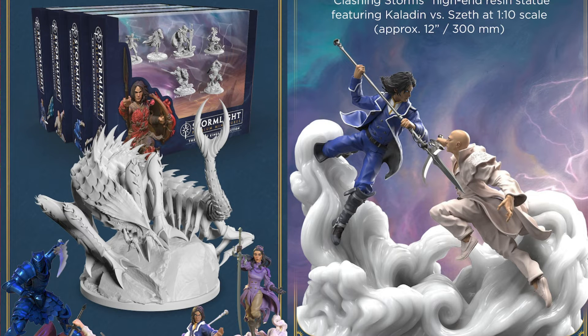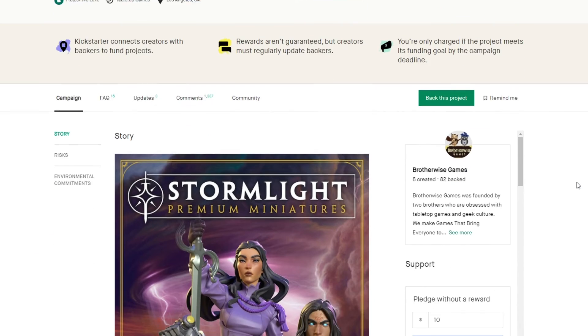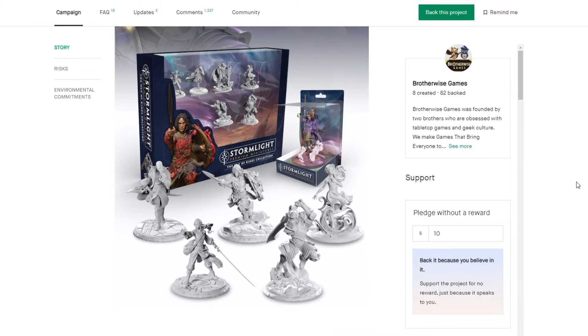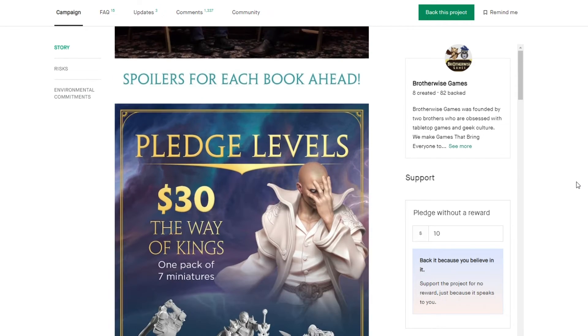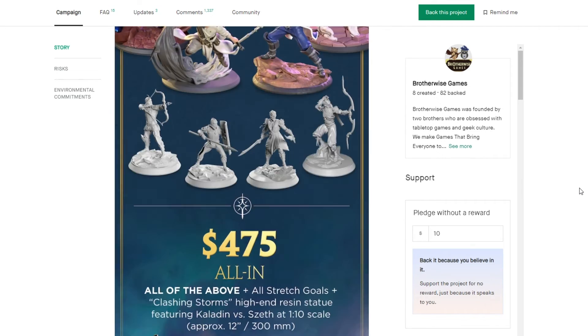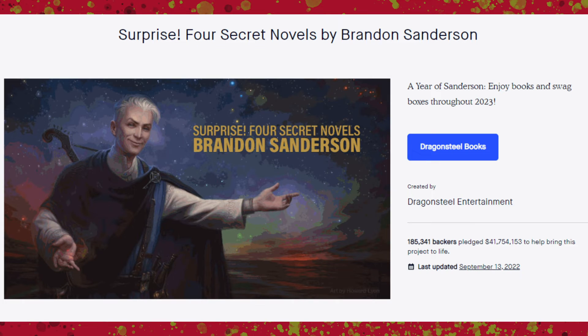This one is actually just for miniatures, not necessarily a board game. They're for Brandon Sanderson's novels — I haven't read any of them but I've heard they're pretty good. These are characters from all of his books, so there's a whole bunch of different minis you can buy. There's also a huge statue that I assume is some big scene from the books. I did back his super huge Kickstarter of the four books fairly recently, so I'll have that in the near future hopefully.